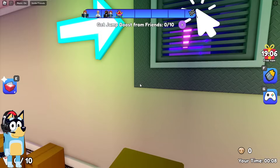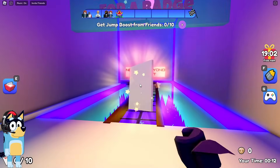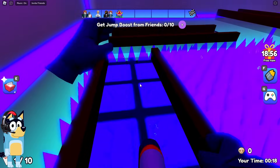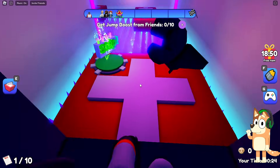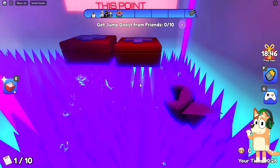Don't you think it's strange that in all the latest games we play, there are giant glowing arrows that point to the right exit? It seems to me that in real life, if we needed to escape from somewhere, these arrows wouldn't exist. In general, this basement is quite strange for a hospital. It seems to me that there are no such basements in real hospitals.